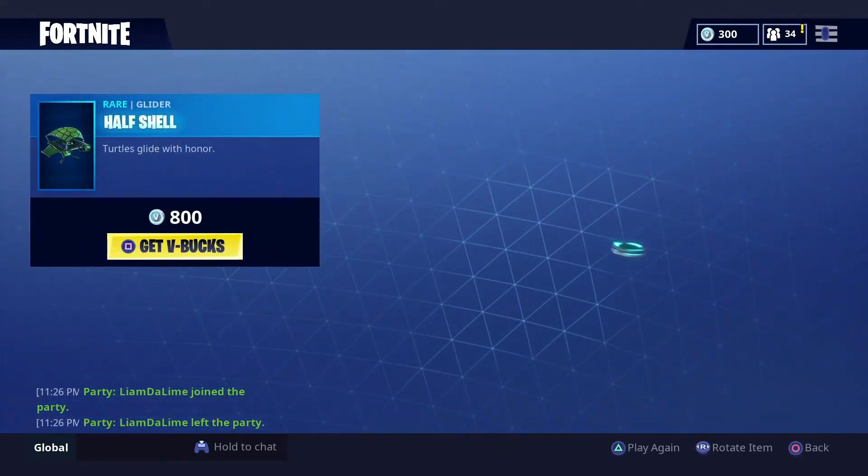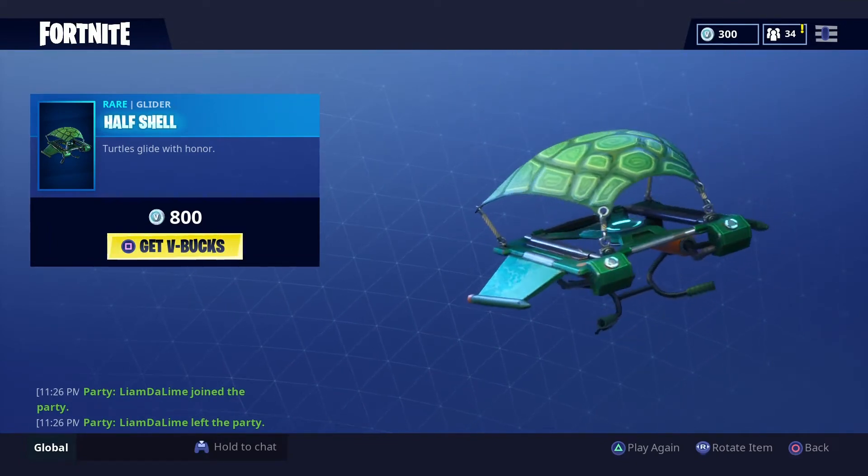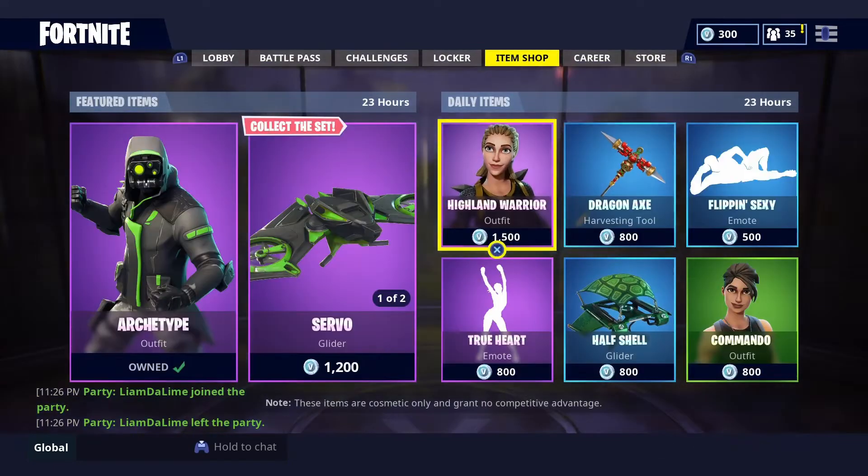Then we have the Half Shell — another turtle-looking glider. Not really too fussed on it myself, but it is quite cool. I like the little bits of detail on it and whatnot.